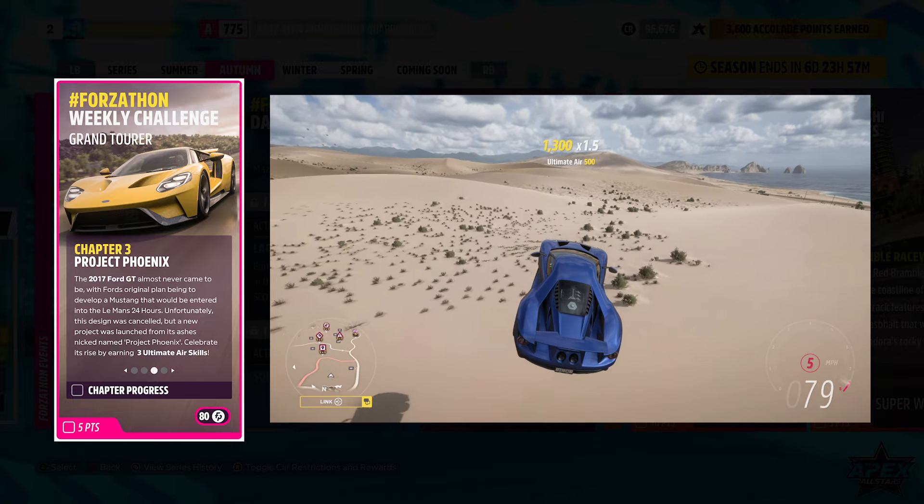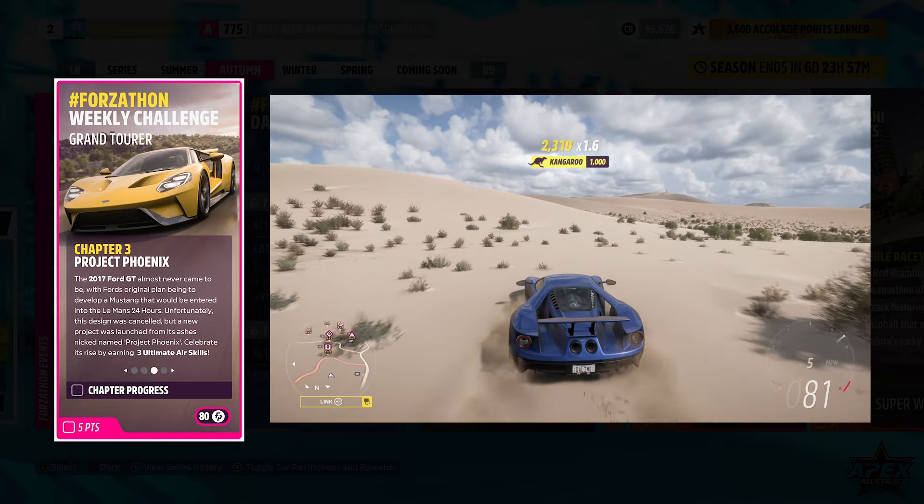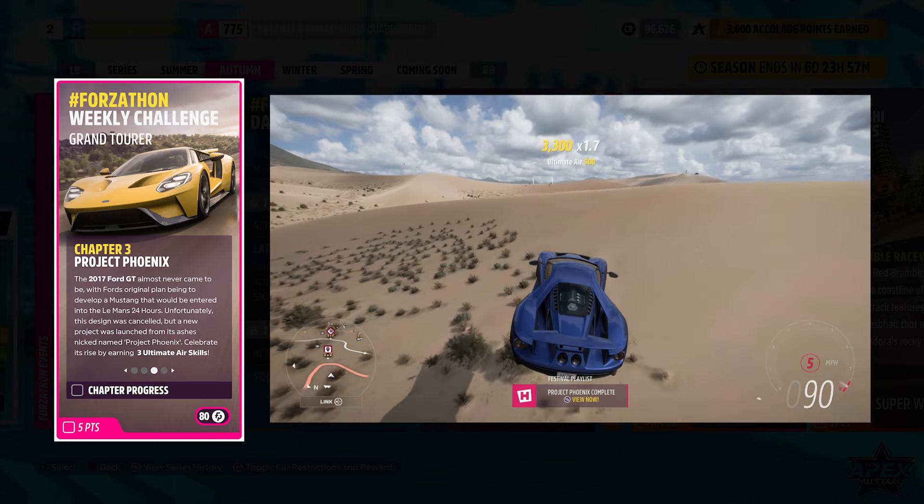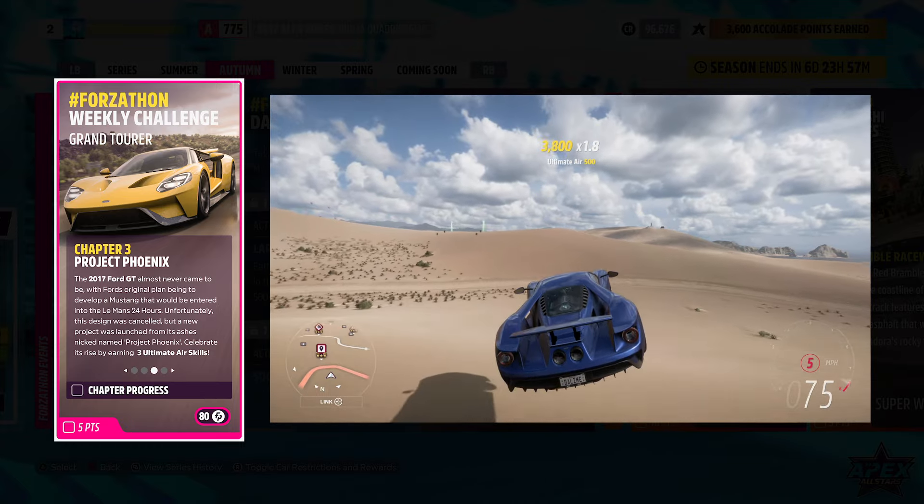For the third challenge, you need to attain three ultimate air skills. That means you need to stay up in the air for a good amount of time. Since you're already next to the sand dunes in the desert, just drive over there and send it.